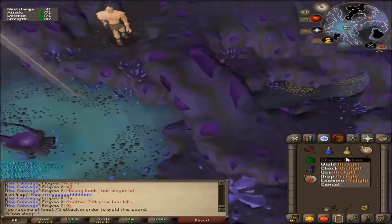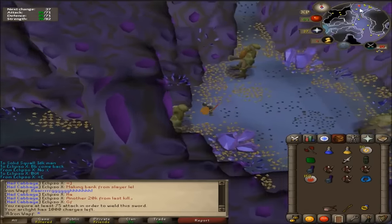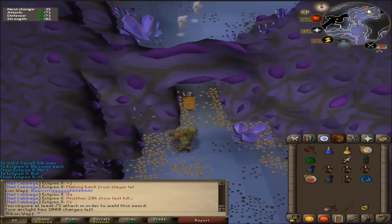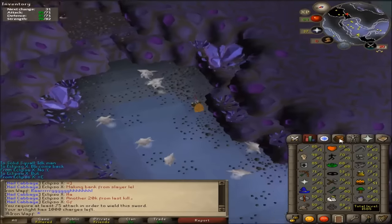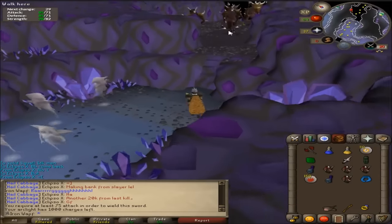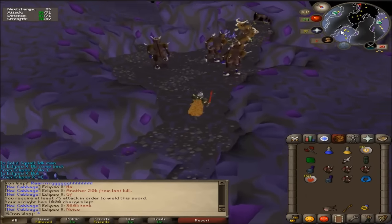I think after this Strength level I'm actually going to prioritize getting 75 Attack, just because I'm not going to be soloing Zammy anytime soon. That could potentially boost me a lot of Slayer experience whenever I'm on demon tasks. I might actually unban black demons depending on how good it is, but I'm not too sure. I'll just see.